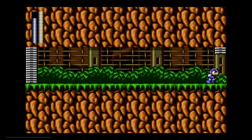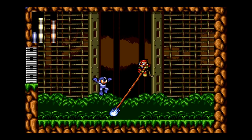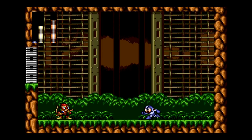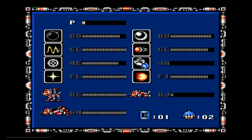Buster Rod G is named after Sun Wukong, also known as Son Goku. His weakness is the Hard Knuckle, but it's hard to connect with it. He likes to block and use that power pole of his. Better use that E-Tank.